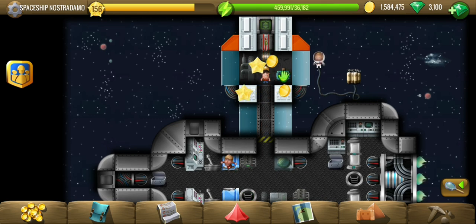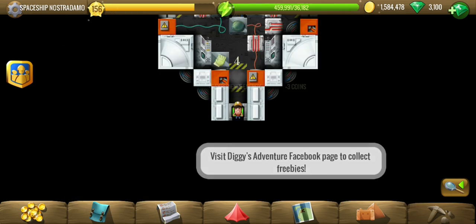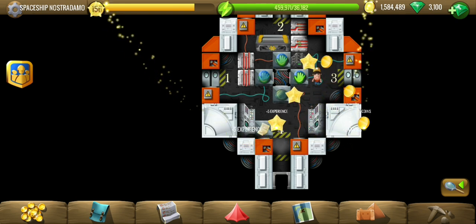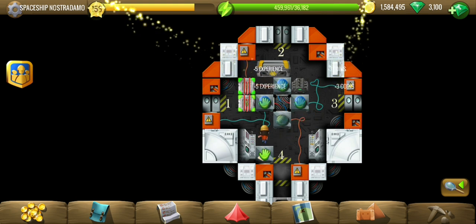Somebody just appeared in our camp and took us to the ship, saying we are heading to a distant planet. But first, the crew is in some hypersleep, so we need to wake them up. That's what we are here to do.